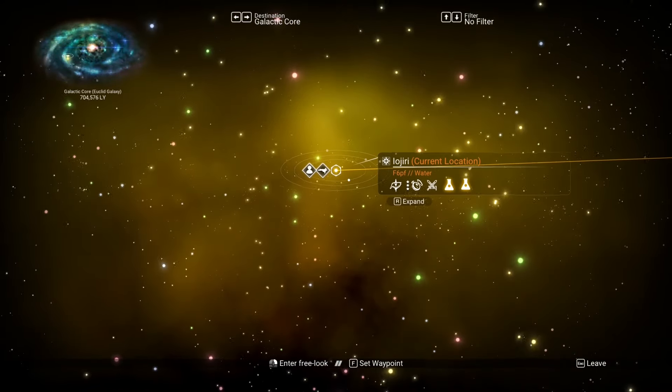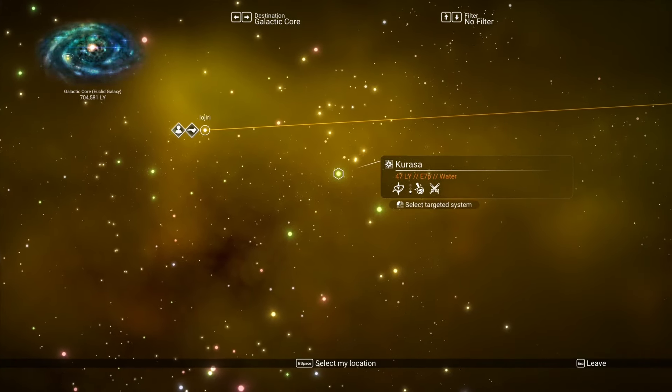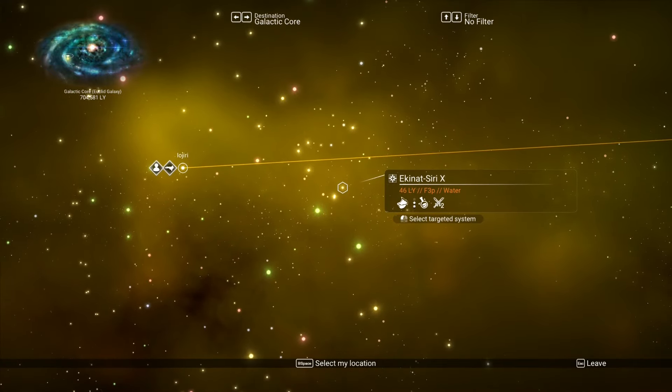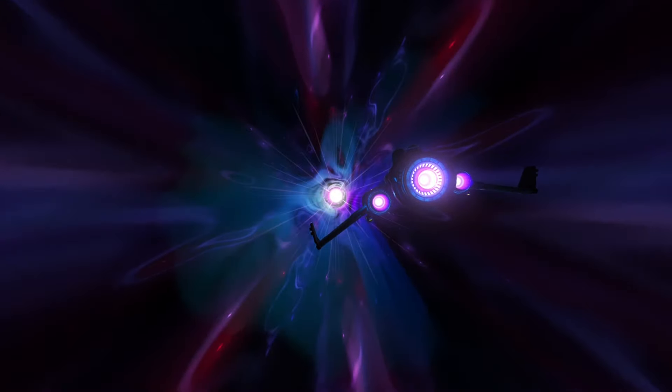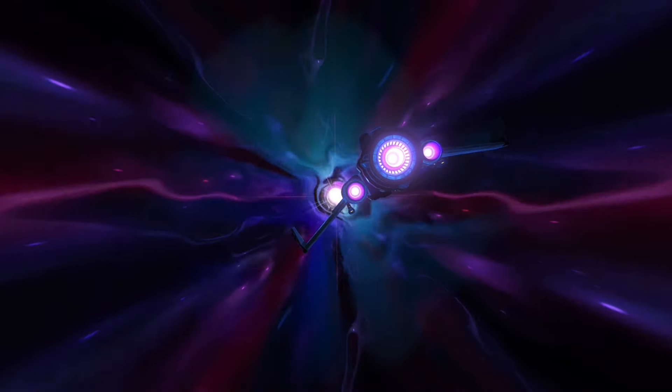But where can we find all these ships? They can be found in different systems. Simply warp to another star system of your choice and you'll come across 21 brand new ones. Every ship is unique, and the number of different types of ship in a system depends on the lifeform that is dominant in that system.